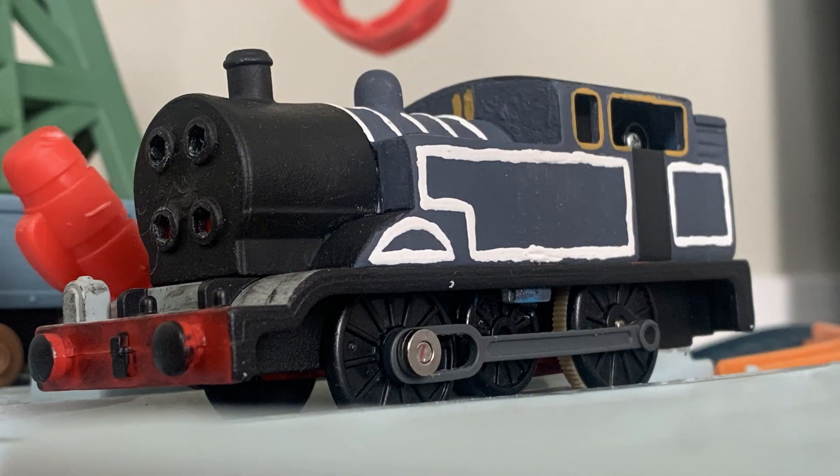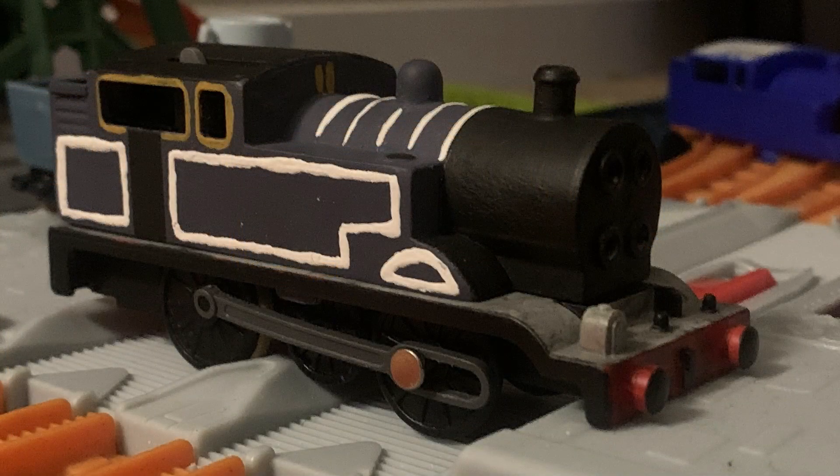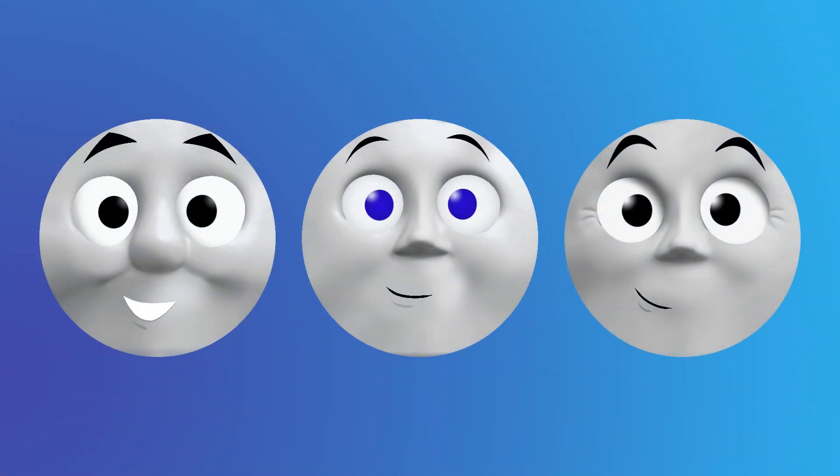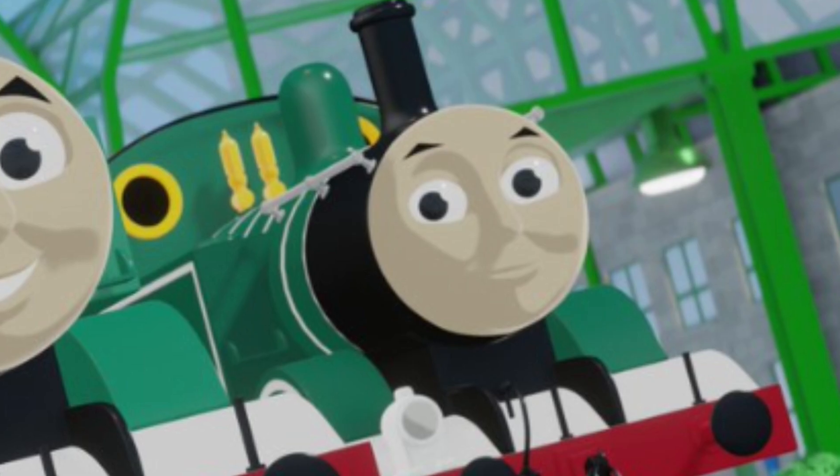I still had to finish up the body. I ended up painting whistle details on the front of the cab, as well as giving him the rest of his window detailing on the other side of the body. Eventually, the rest of his white lining was also applied. Around this time, I had also started making CGI faces, so naturally Timothy got the same treatment.